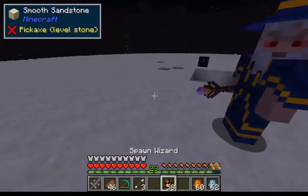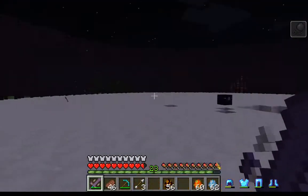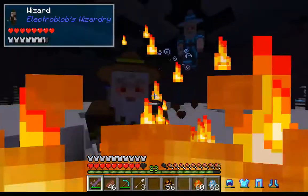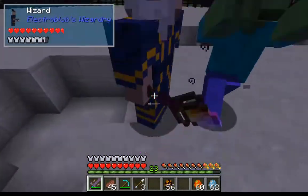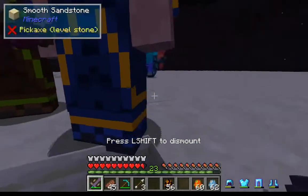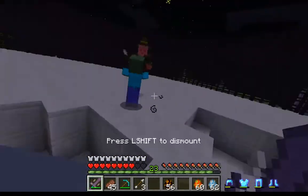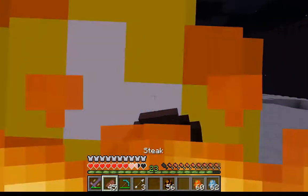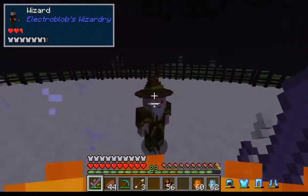Next up is the shulker sword — it sends enemies levitating. Adios amigos! Now we just gotta survive getting shot by these shulkers. They hit me in a bubble — what the heck! Can't hit any of them. Come on!